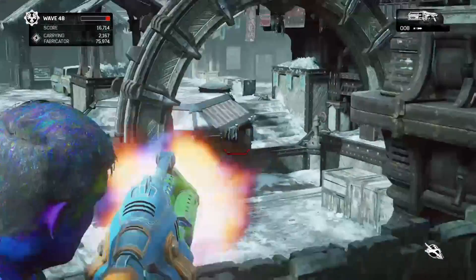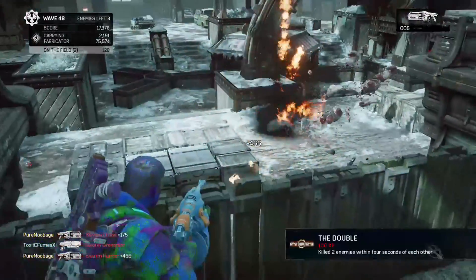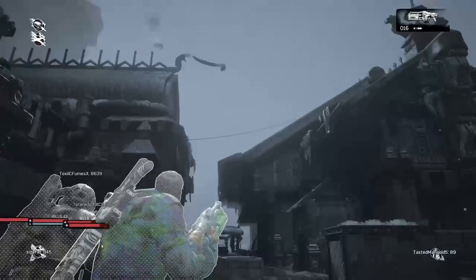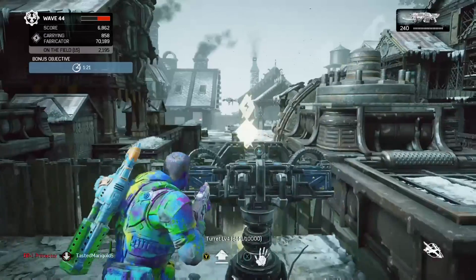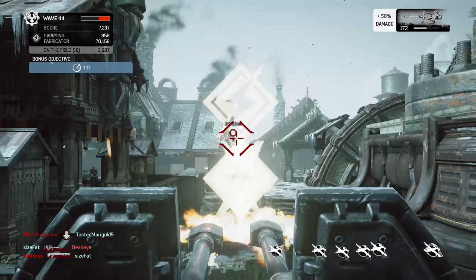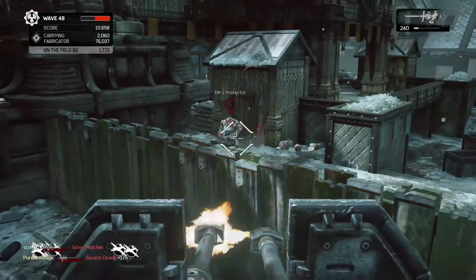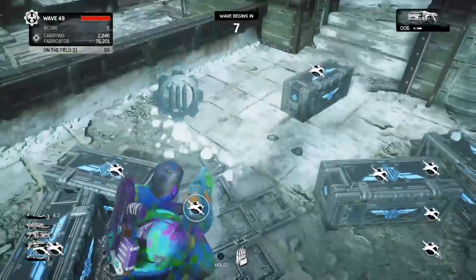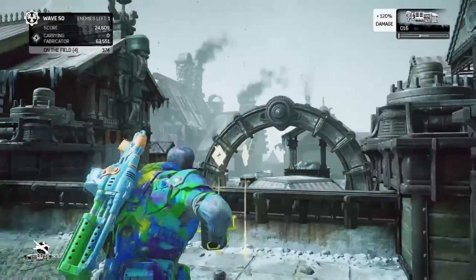No real tips for the scout on this map — just do your thing and hang back in the later waves like you would on any map. A few other tidbits: the power sometimes drops in weird places on this map and has a habit of spawning in front of the turret, which can get really annoying. It's not a bad idea for the scout to patrol near the heavies on the later waves to make sure they can see. And that's it! Don't forget to open your presents on wave 50! Celebrate your victory by blowing yourself up!